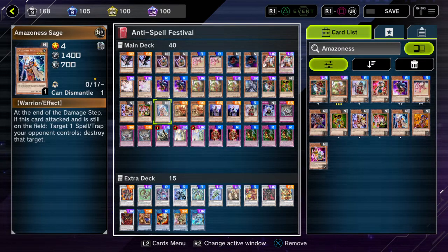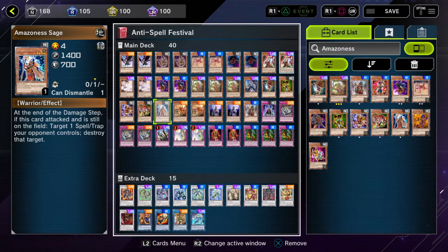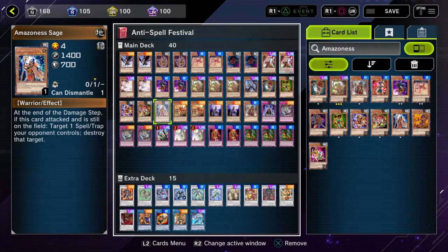Amazonas Sage is my favorite — at the end of the damage step, if this card attacked and is still alive on the field, target one spell or trap card your opponent controls and destroy it. The idea with Sage is that in matchups against burn decks or Time Lord burn specifically, if you have the Onslaught trap with Sage on board, Sage swings over their monster, Onslaught activates to banish the Time Lord, and then Sage gets her destruction effect off — which is insanely broken.